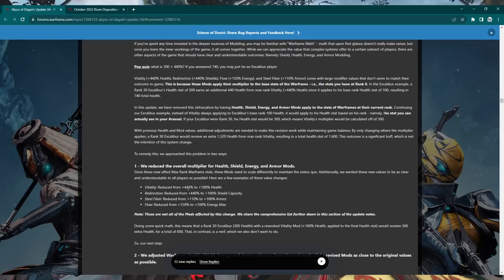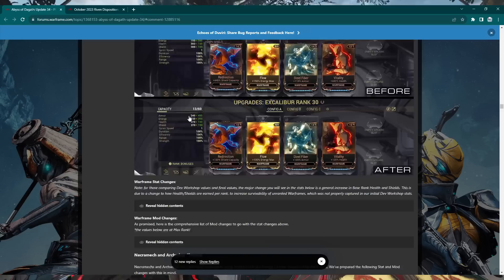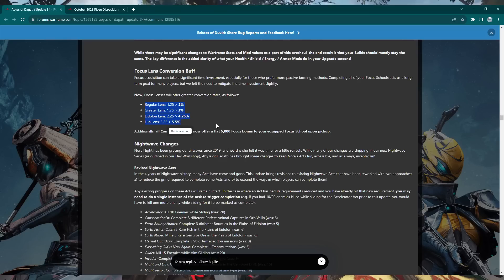There are some stat squishes — mods like Vitality used to display as +440 health, now they show as +100 health, but it's just how the background math is applied. The mods did not get nerfed; they actually got buffed in some cases. Base health and stats have been altered on Warframes across the board. Focus lenses now give more focus — for example, the Lua lens went from 3.25 to 5.5 — and yellow orbs now give a flat 5,000 focus when picked up.